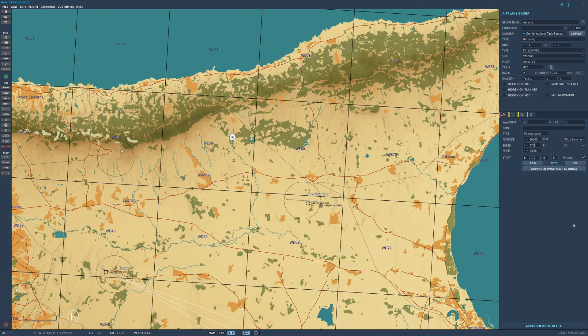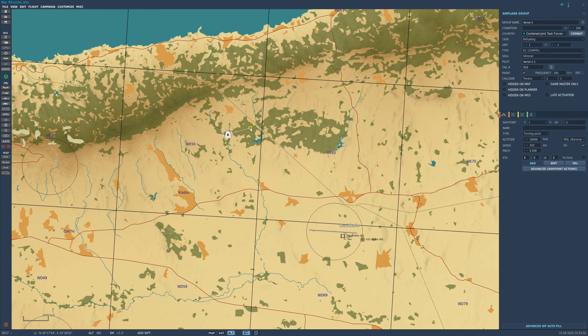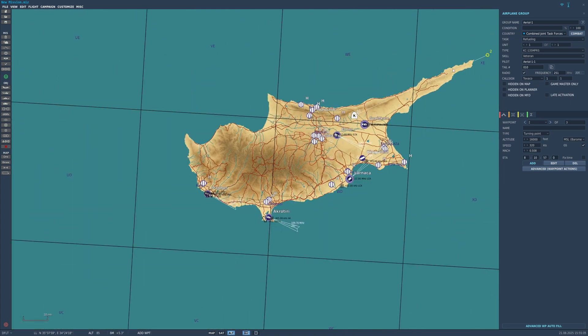So now we can create another waypoint. Make sure Add is selected down here and then make one waypoint a bit further from your tanker, and then another one further away. Waypoint 1 to 2 will be the length of time you have to refuel. I need at least 10 minutes here, but you can change this as you like by just dragging it further away, and that would extend the time.